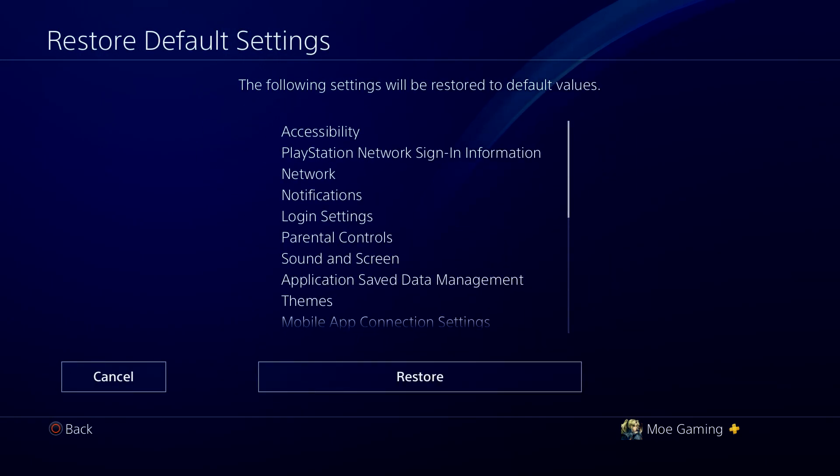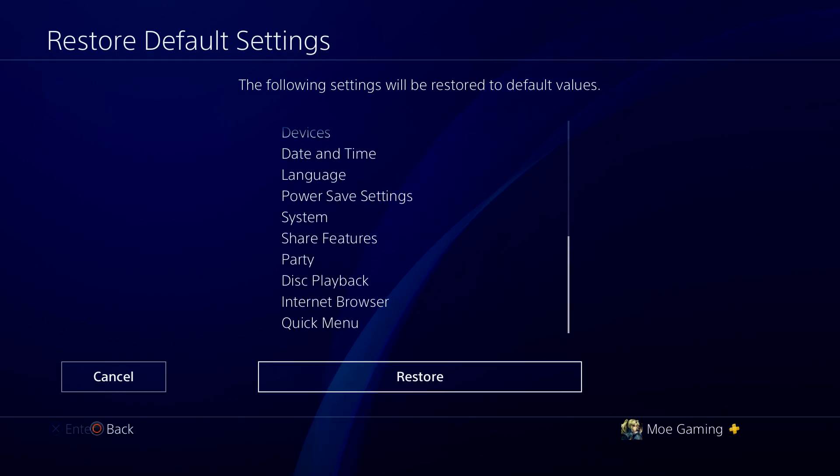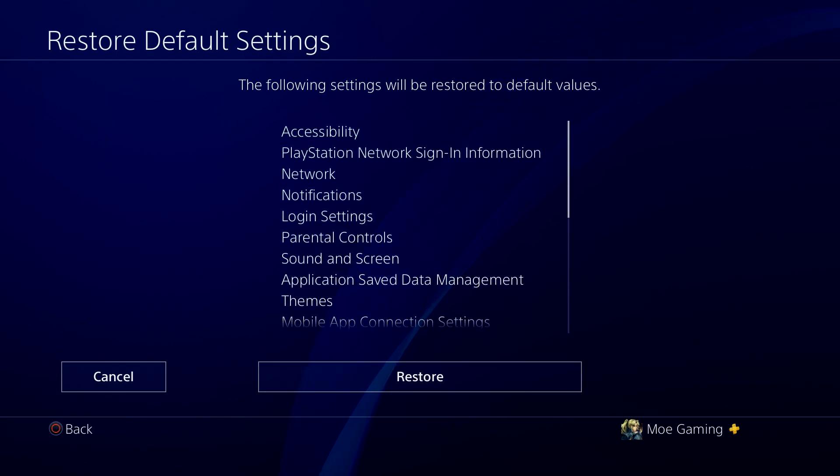In Restore Default Settings you'll see number three, which is Network. Now there's no way to individually select just network, which kind of sucks. This is your best option — I wish you could select what you want to reset to default settings like you can on iPhone, but you can't do it here.